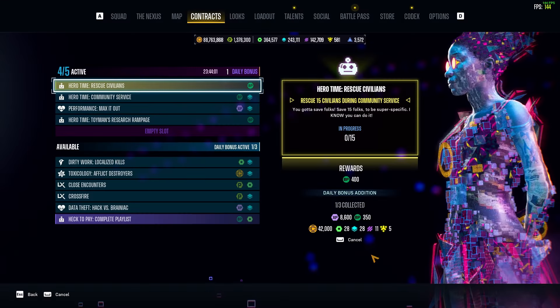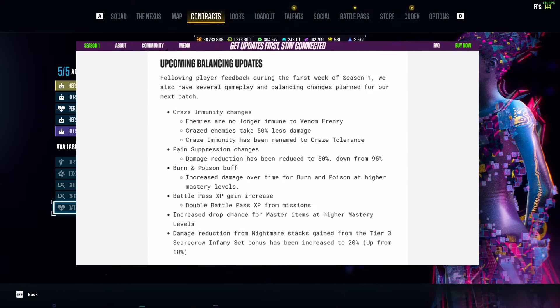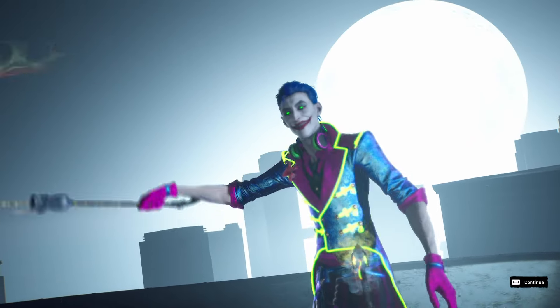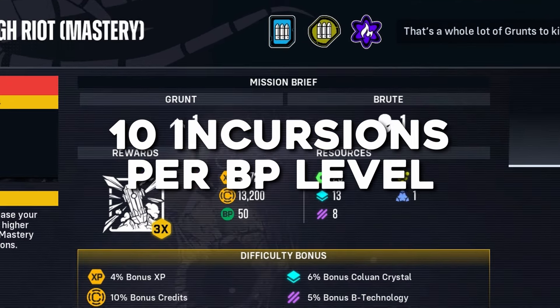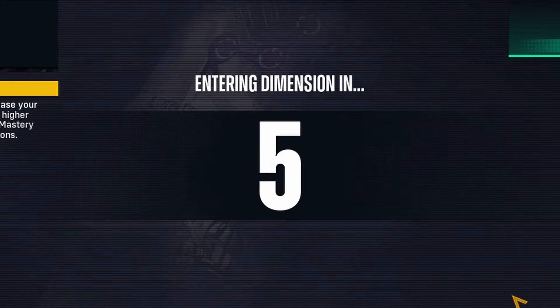Just recently in their developer update articles, they announced they're going to be doubling the amount of Battle Pass experience you get from missions. So theoretically, instead of getting 50 Battle Pass experience per incursion, you'd be getting about 100, which means it would take you 10 incursions to get one level of the Battle Pass, or 760 incursions to get all 76 tiers.